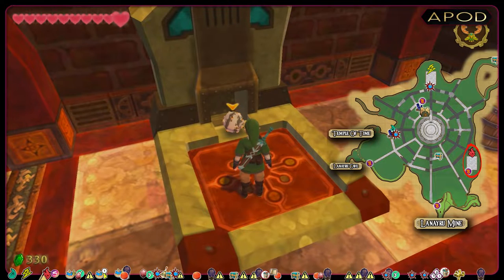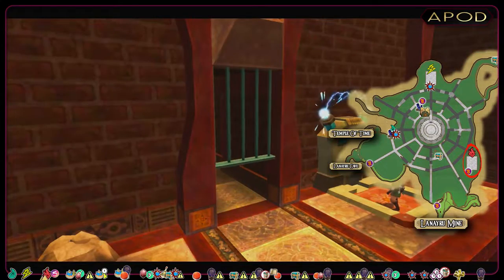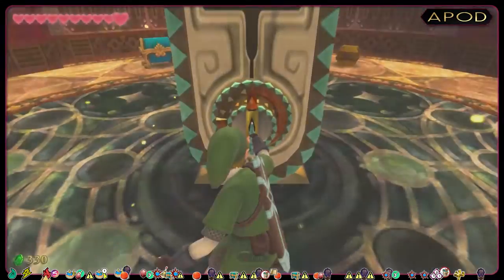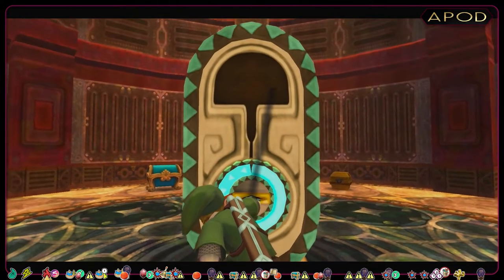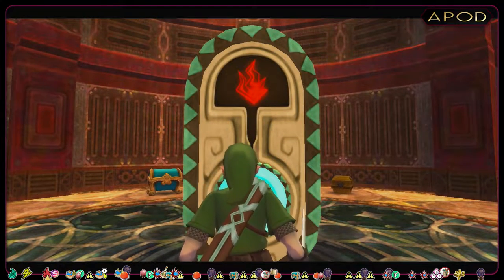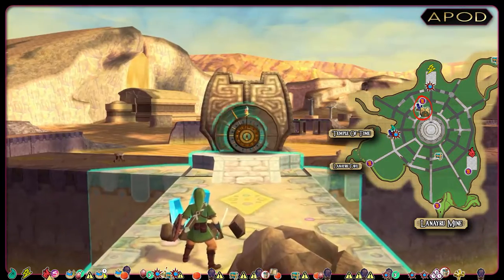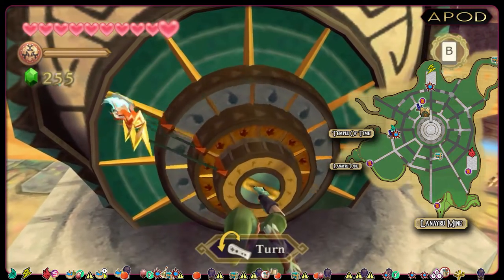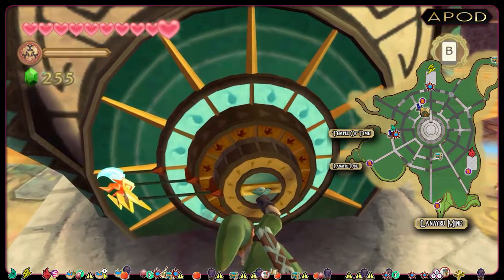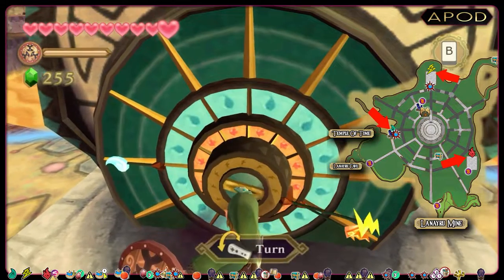Then I'm using the sword to get the egg into the generator. With the three nodes activated, we can trigger this timeshift stone and head over to the lock mechanism. By looking at the map, we can figure out the position for each of the icons — water goes straight to the left, fire down right, and finally electricity straight up.